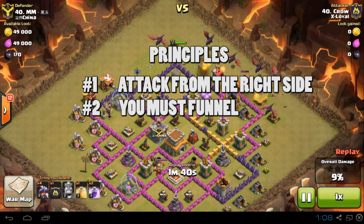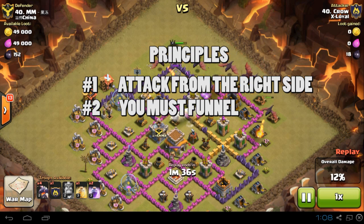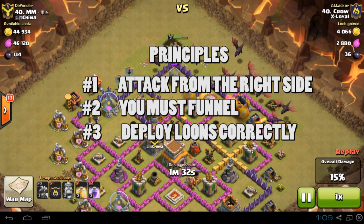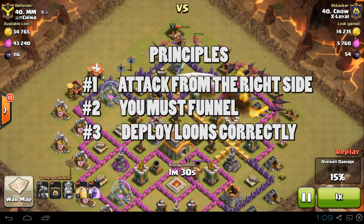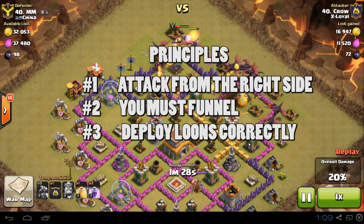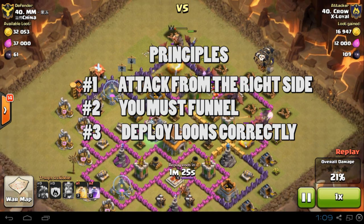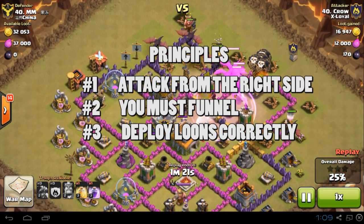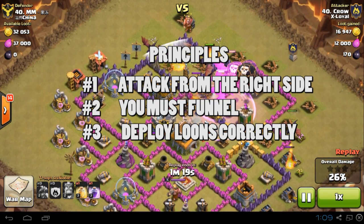There are many variants of how to funnel — you can do it with your BK, a couple of dragons, or both. Number three: once dragons are deployed, make sure your loons are deployed immediately after. The objective is for your dragons to tank the damage while your loons take out the defences. So really there are only three simple rules to achieve a 3 star, and we will watch the replays to show you how these rules are in action.